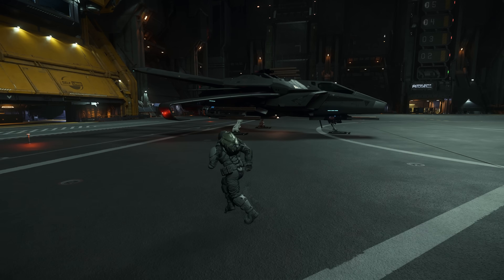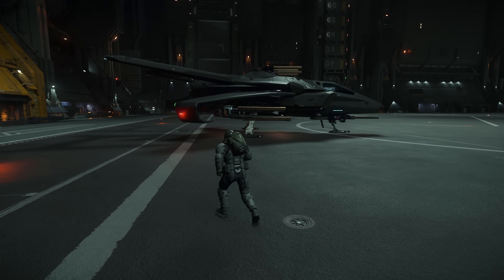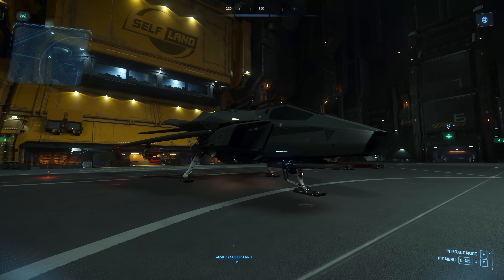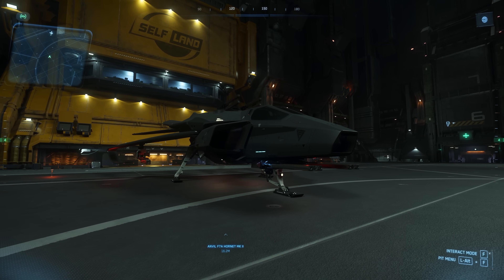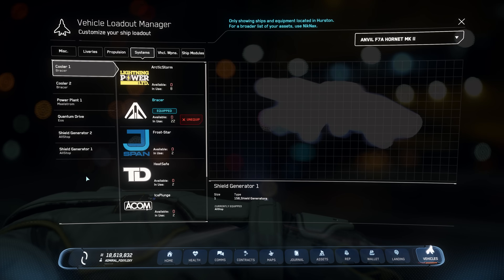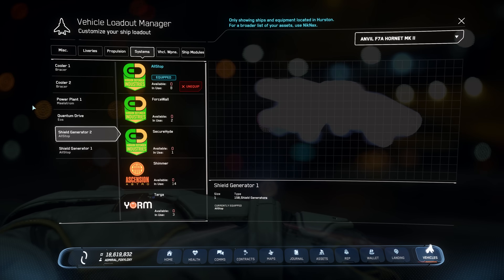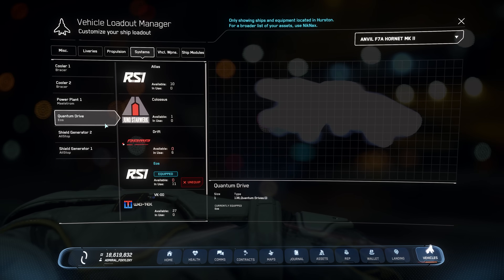I'm going to be using this F-7A Hornet Mark II for this test. The first loadout we're going to test is four Attrition — two size four and four size three. For the components of the ship, it's all stock. I have not changed anything, so everything is military C, except the quantum drive.